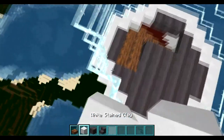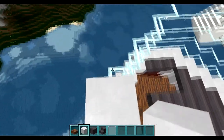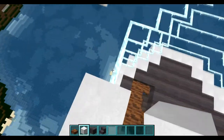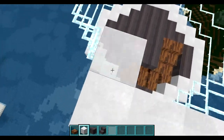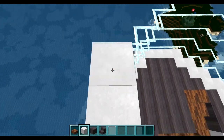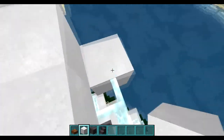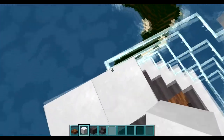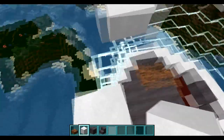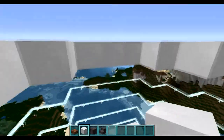We're going to cap it off again with another layer of our white stained clay. And I'm sorry, because I know how annoying panes can be. I wish they acted like regular blocks — it's not like you can place another pane right here, it's going to go right here. But whatever — once it's all done, it looks nice.